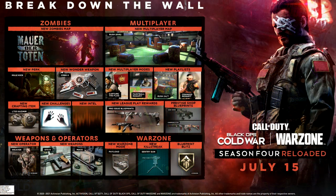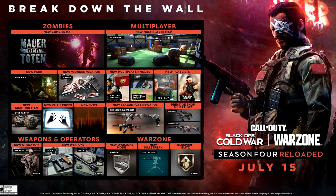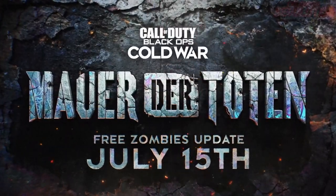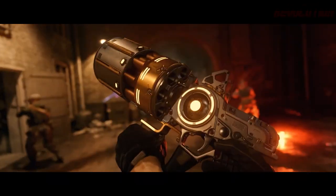This is obviously going to be releasing with the Season 4 Reloaded update, launching on the 14th/15th of July depending on which time zone you're in, with the new Zombies map Mauer der Toten. It will be available as a perk machine on that map, but you'll be able to get it in the Wonder Fizz on past maps and Outbreak.